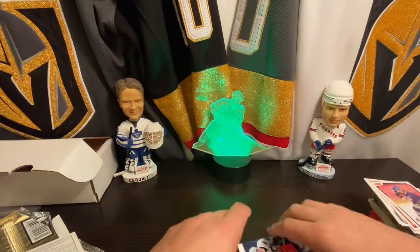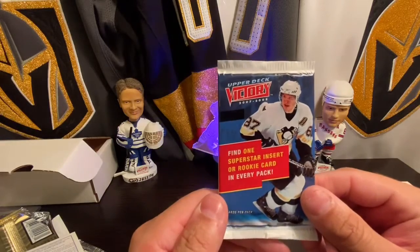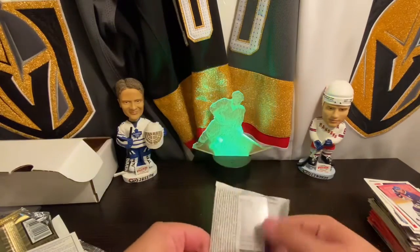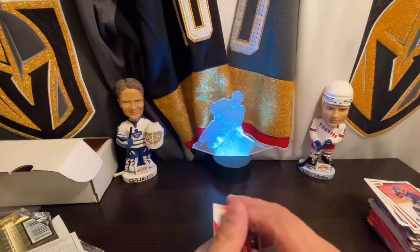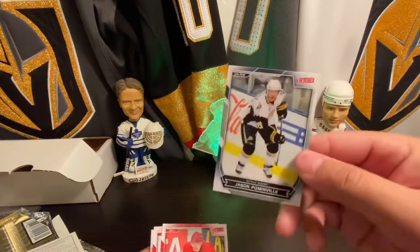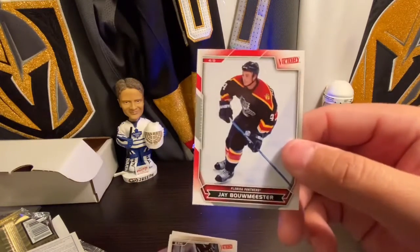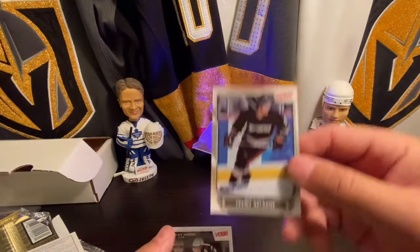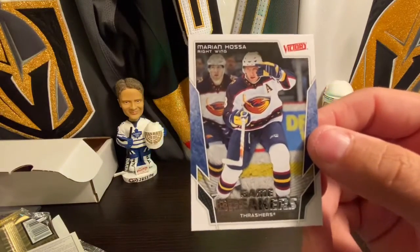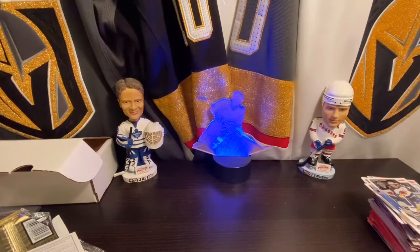Alright, so the last pack — we've got some 07-08 Victory. I like the look of these. Daniel Alfredsson, Jason Pominville, Chris Draper, Jay Bouwmeester on the Panthers, and we've got Marian Hossa back on the Thrashers. Alright guys, that is it.